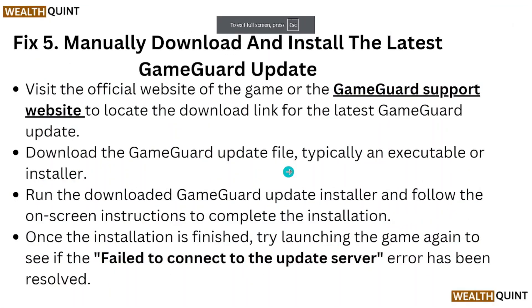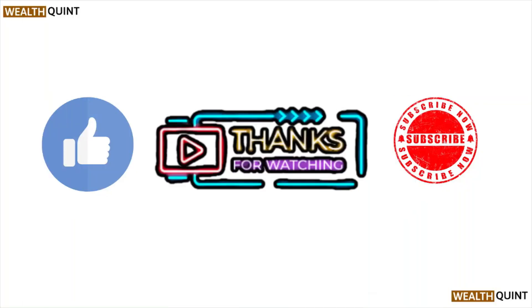Download the GameGod update file — typically an executable or installer. Run the downloaded GameGod update installer and follow the on-screen instructions to complete the installation. Once finished, try launching the game again to see if the failed to connect to the update server error has been resolved.